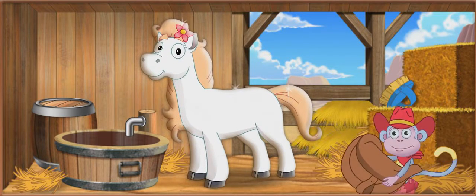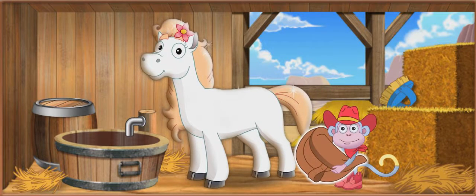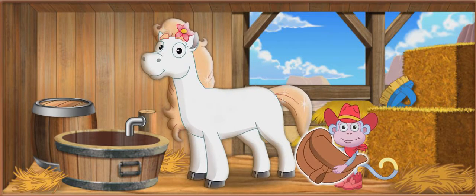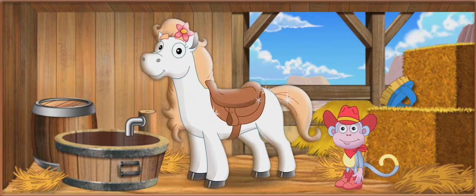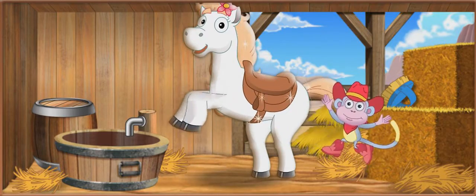Now we can saddle up for the show. To put the saddle on our pony, click on it, then click on the pony. The saddle, la silla de montar. Click on our pony to see Bella has a saddle on and is ready to ride. Now we're ready for the big horse show. ¡Vámonos, let's go!